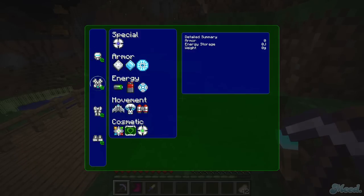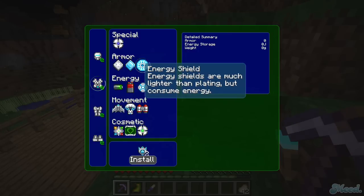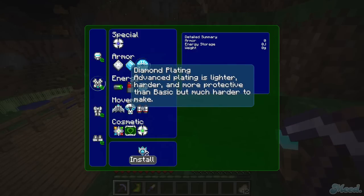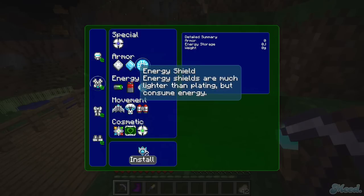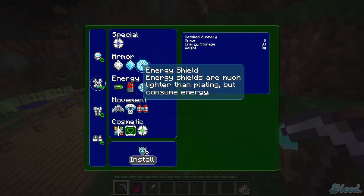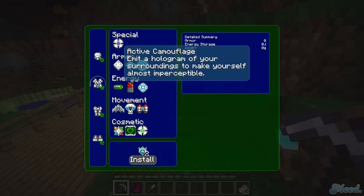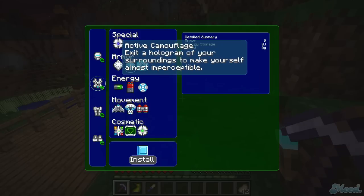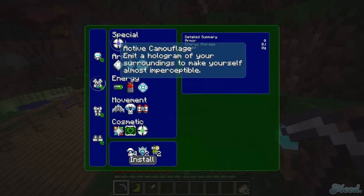It's nighttime so the solar generator isn't going to help right now. The helmet can also hold a battery. For energy shields you need two force field emitters — they consume energy. Diamond plating is more passive. I'm going to wait before doing plating or energy shields and get your guys' opinion. Advanced plating is lighter, harder, and more protective than basic but harder to make. I need to decide whether to use energy shields or save energy for jetpack and gliders.